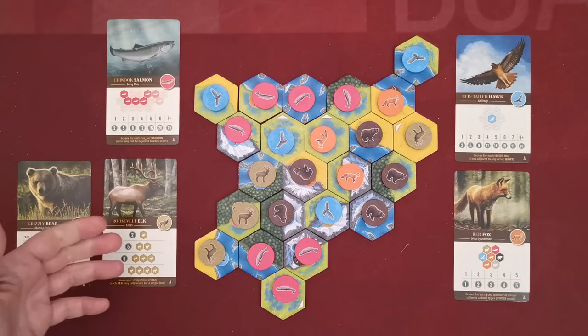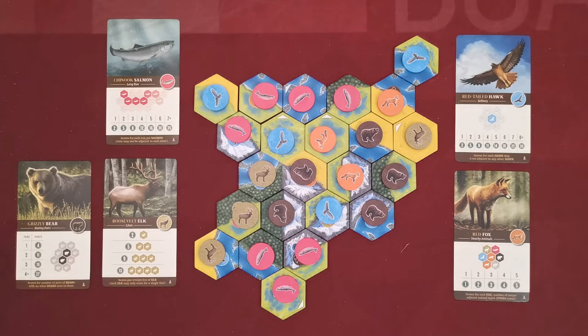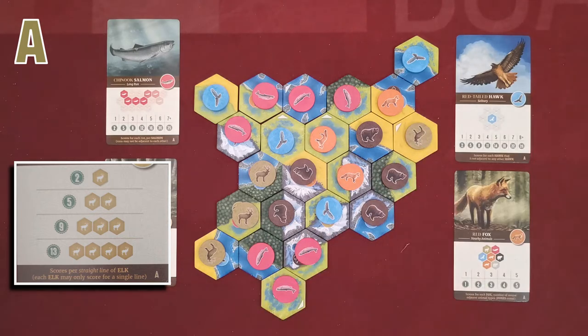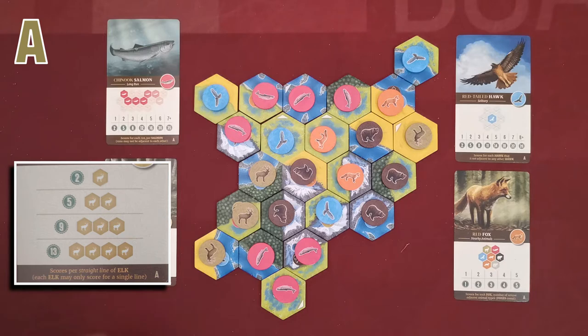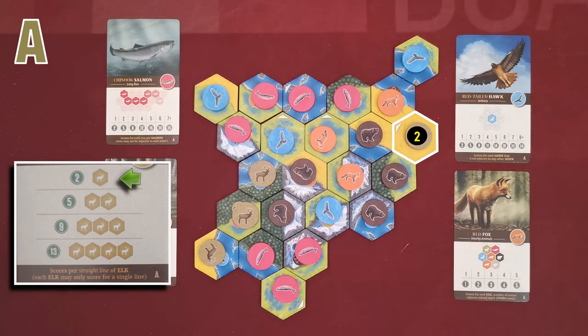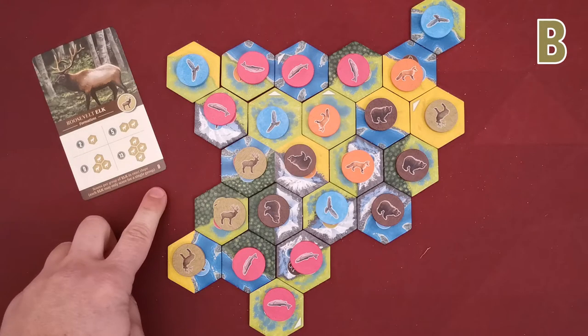Moving to elks now. Elks need to be placed in specific shapes as indicated on the card. This specific card requires players to place elks in straight lines. Each animal can belong to one shape. I have a line of three elks scoring nine victory points, and one lone elk scoring another two victory points — so 11 victory points total.